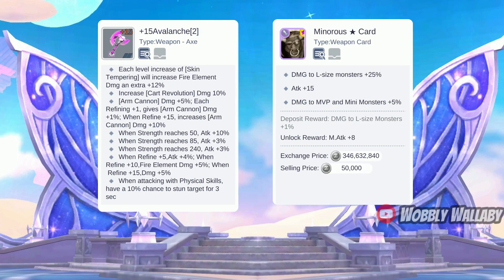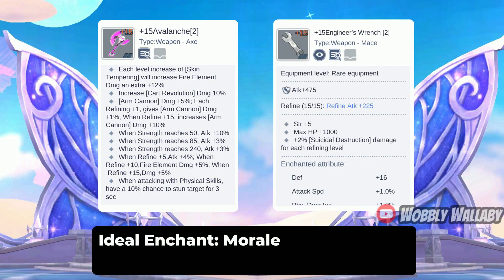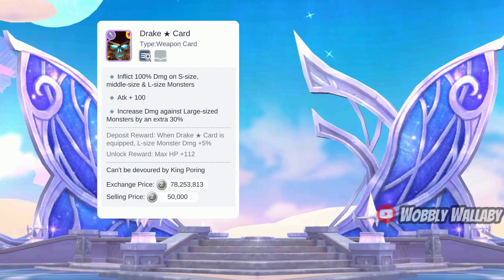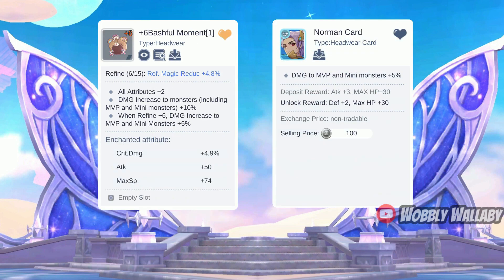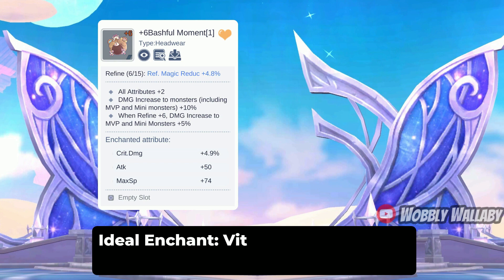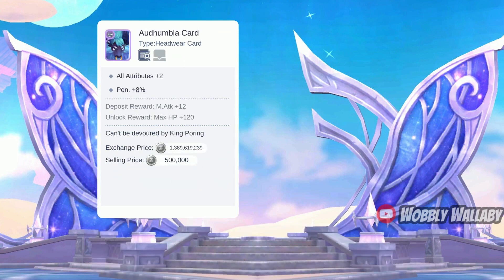For weapon, he uses the +15 Avalanche with 2 Minora Star cards. Best in slot is the +15 Avalanche, though some people swap in the +15 Engineer's Wrench when doing Machine Revolution — it's really up to preference, as item searching can be distracting mid-battle. The ideal enchant is Morale. The ideal cards are 2 Drake Star cards with one deposited, which adds a ton of damage to large monsters — which most bosses are. For head, he uses the Bashful Moment for damage to monsters with the Norman card. Best in slot is Bashful Moment and the ideal enchant is Vitality. The ideal card is the Adumbla card for penetration percentage.